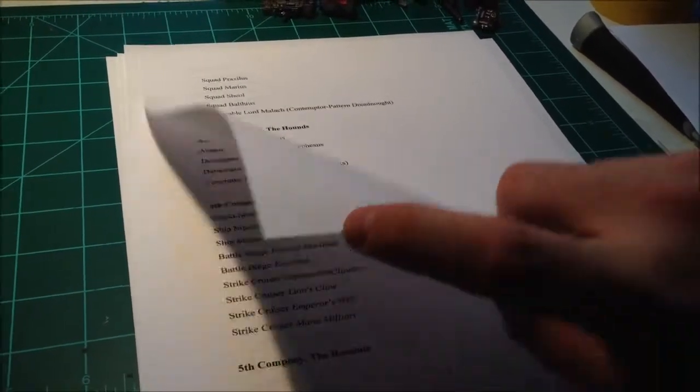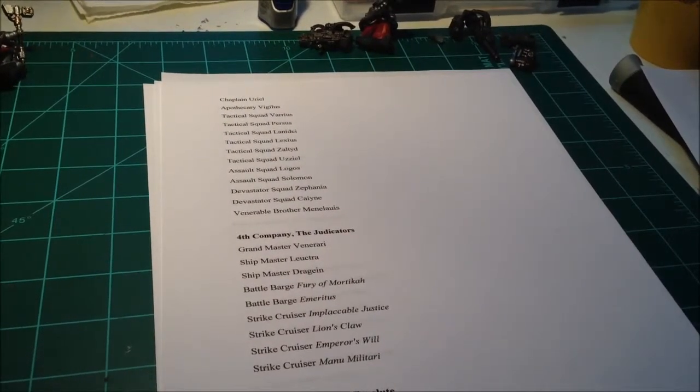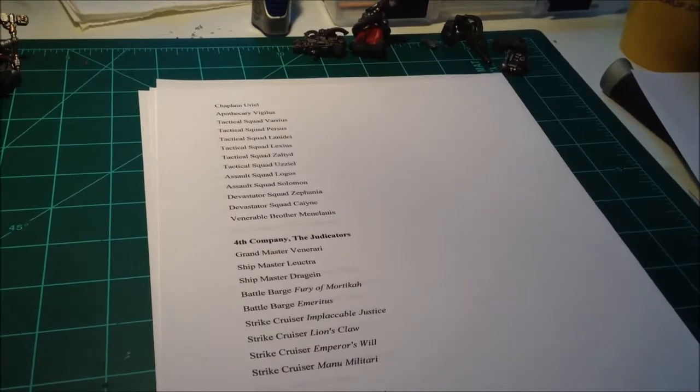Third company is the Lions. This is the first actual battle company — six tactical squads, two Assault squads, and two Devastator squads. I've given them a Dreadnought, but that's going to be something I kind of figure out as I go.